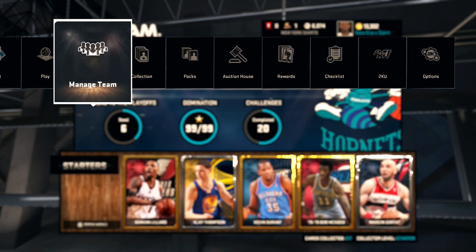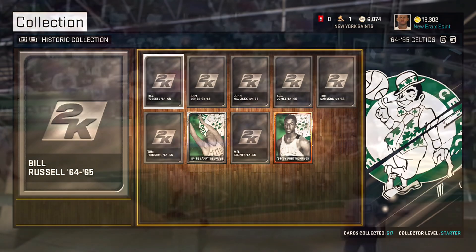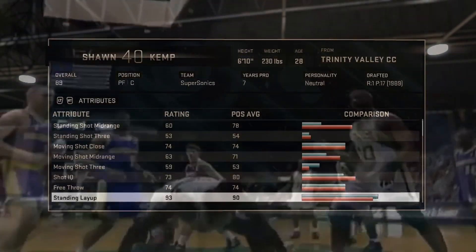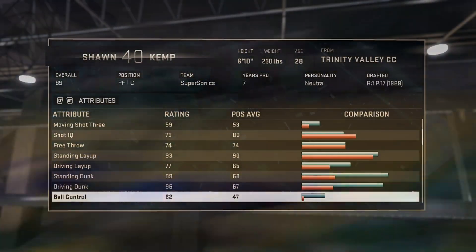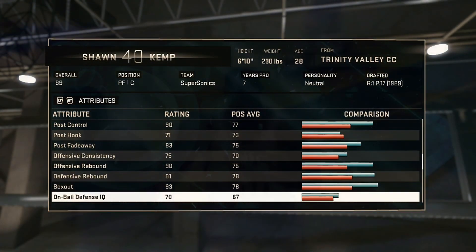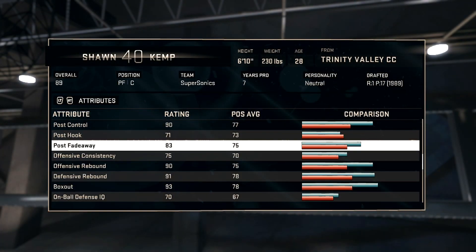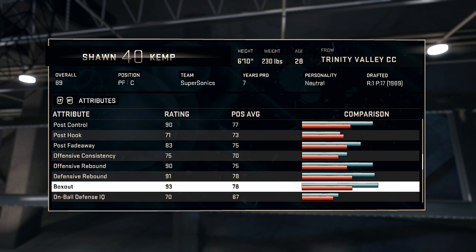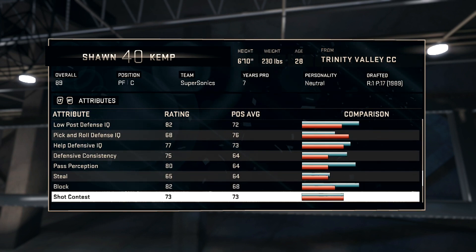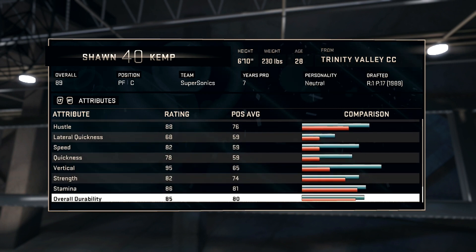I went out and picked up Sapphire Sean Kemp — I think it was on Christmas. Sadly, Sean Kemp is not as good as he used to be in this game because his mid-range is only a 68, when Sean Kemp's mid-range should be in the 80s.